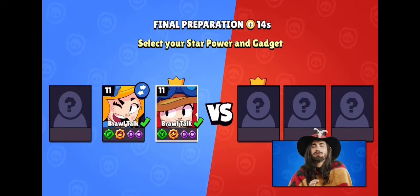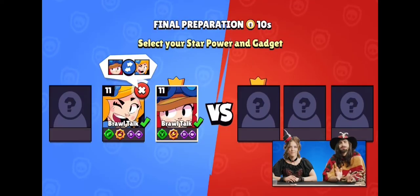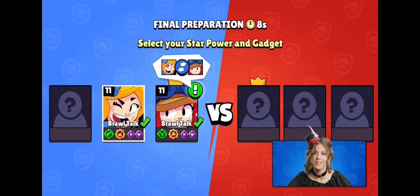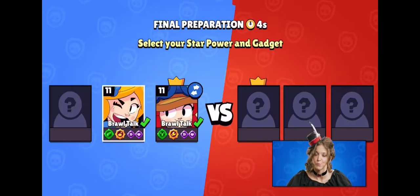You can now swap Brawlers in Power League. At the preparation screen, you can either request or receive a request to swap a Brawler. If everything looks great, you can accept it. This could be a really good idea to secure a good Brawler first, or if your teammate is just better than you with that Brawler.